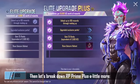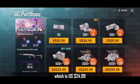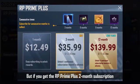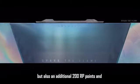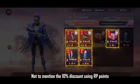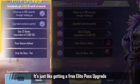Still not clear enough? Then let's break down RP Prime Plus a little more. Normally you'd need 1,800 UC to get the level 25 Elite Pass upgrade, which is US $24.99. But if you get the RP Prime Plus two-month subscription — which includes the same amount of time and is the same price — you'll not only get the Elite Pass Plus upgrade value in UC, but also an additional 200 RP points and an exclusive airplane ranking display. Not to mention the 10% discount using RP points to get the items you desire. And if you max out on Royal Pass, an additional 600 UC repay — it's just like getting a free Elite Pass upgrade.